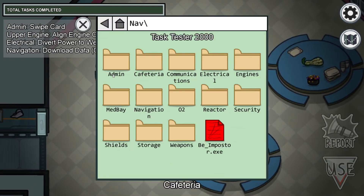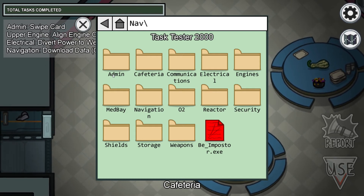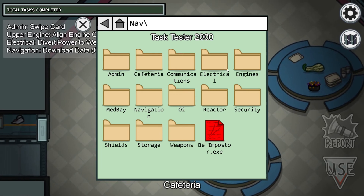As you can see, we have the impostor option here. When you activate it, you will be the impostor. But never mind that — the last two locations we are going to cover next time will be electrical and engines.